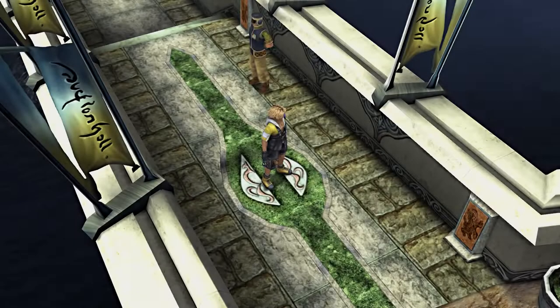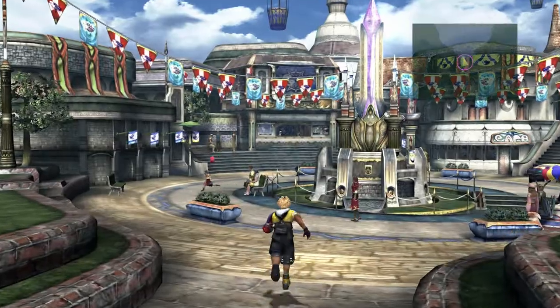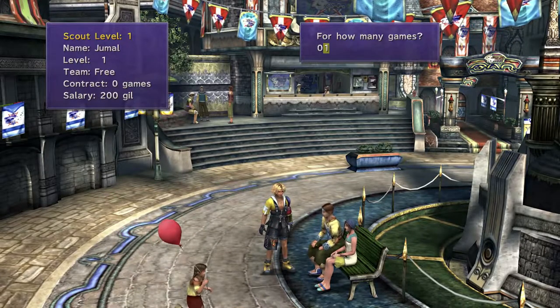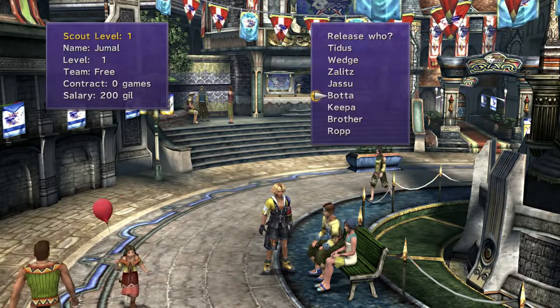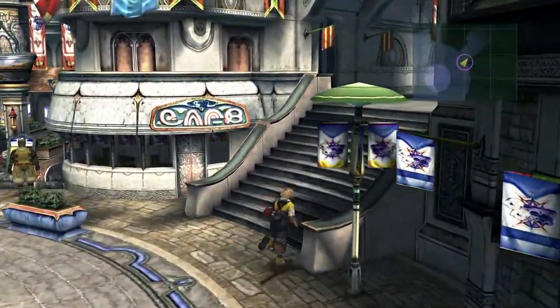Now I need to go get a goalie. I'm actually a big fan of blitzball - I love blitzball. I find myself playing random blitzball games before I go to work in the morning just because I like it a lot. And Jamal - let's sign this guy for 11 games as well. I can release Keepa the goalie, which makes sense - Keepa, Keeper, you know what I'm saying? Now I've got all the players that I want.